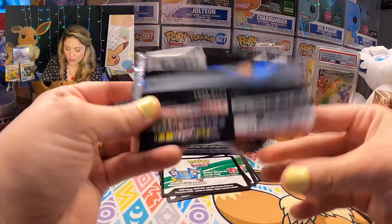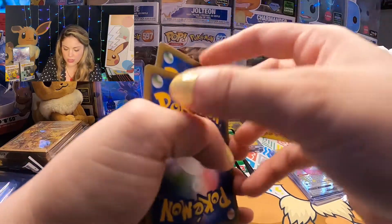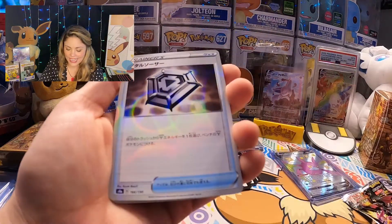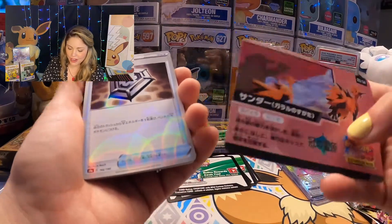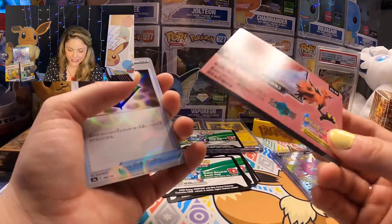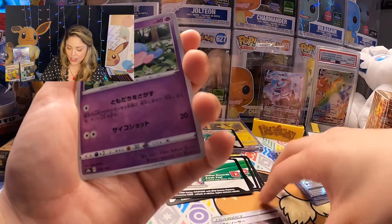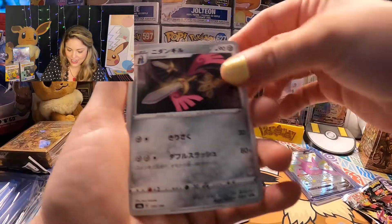Here we go. Code card — there's your code. We're going to go three to the back and then reveal our energy. Some steel energy. We got another Thwacky, Ball Guy, Tropius, Horsea, Cufant, Togedemaru, Yanma, Morpeko. Reverse holo Nickit. And — whoa. Okay. We already actually pulled this one before, but absolutely amazing. We just got a secret rare! We got our Rayquaza VMAX. Very, very nice. This is awesome. We did pull this once in the very first Shiny Fates pulls from that Eevee box, but I absolutely love this card. So, so beautiful.